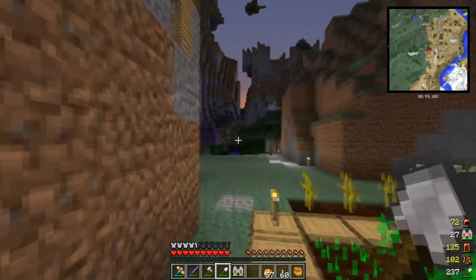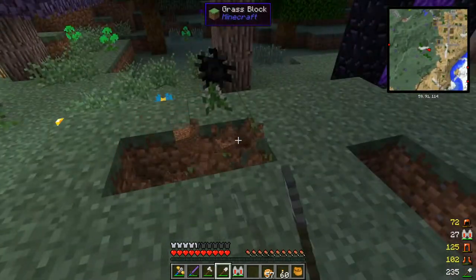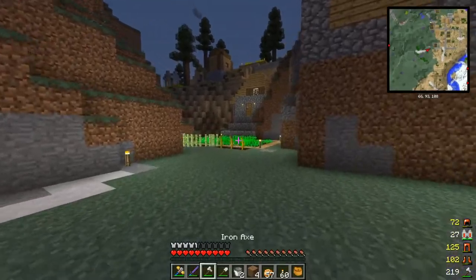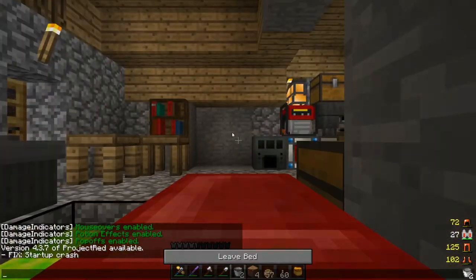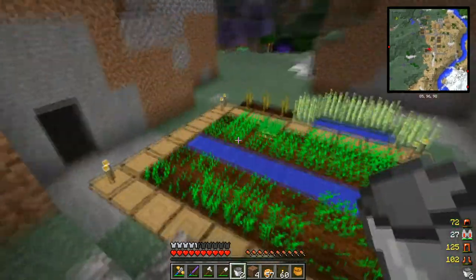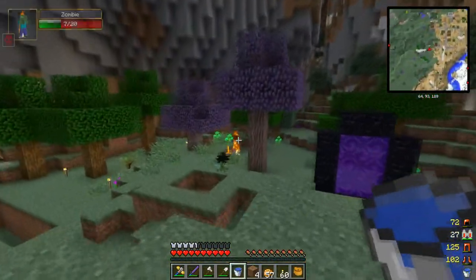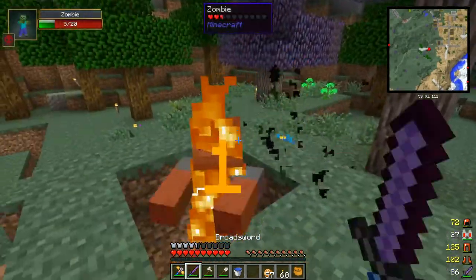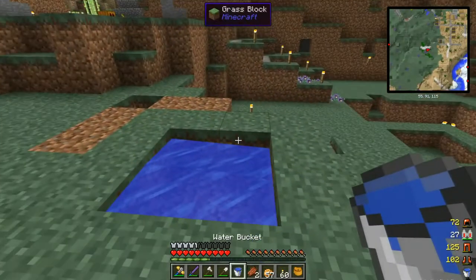So where should we put this guy? I'm thinking we should probably have it somewhere over here — maybe right up here, like right here. I think that'll be fine. Let's go ahead and grab some water. We're also going to need a diamond. I'm going to go ahead and sleep through the night just to be safe. We'll grab a couple buckets of water here.